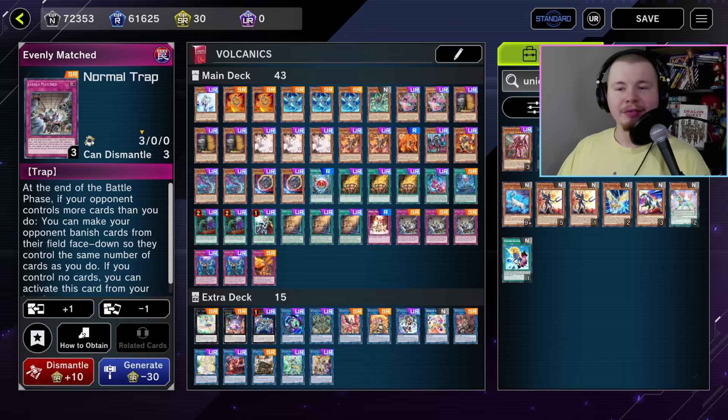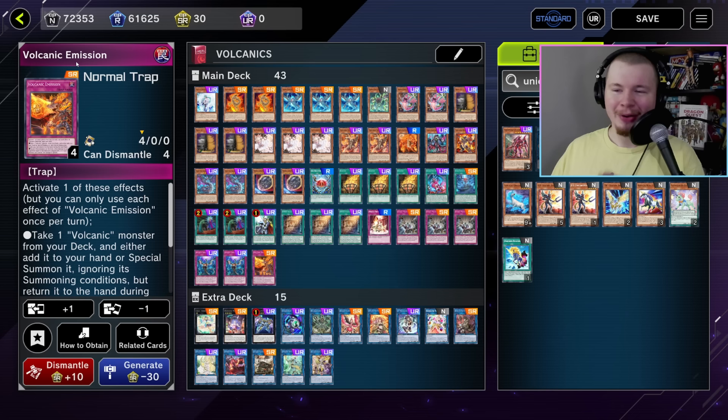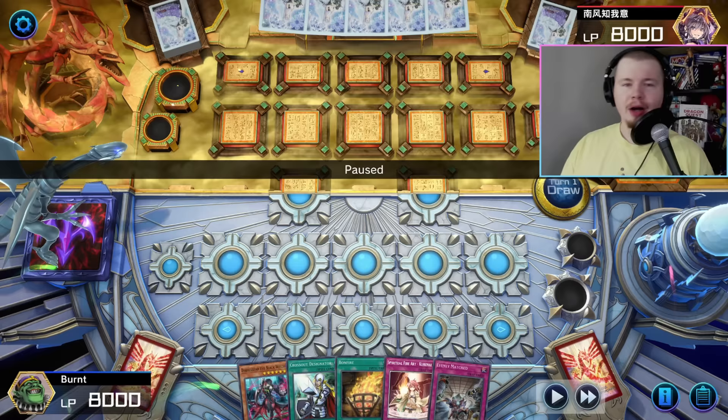We're going to start off with a replay showcasing the burn FTK. It was a different line because I had to play through interruption, so it's going to look a little different. After the replays, I'll do a solo gameplay portion showing the uninterrupted combo step-by-step for people that want an easy-to-follow recipe. The FTK is actually quite simple. There are a couple of weird little lines different from your regular Snake Eyes combo, but nothing too crazy. I messed it up on stream — I did the whole combo correctly, then at the end I activated the trap but used the first effect instead of the second. I'll make sure to emphasize not making that mistake because it will literally cost you the entire duel.